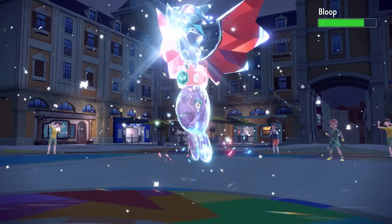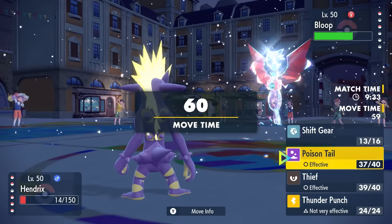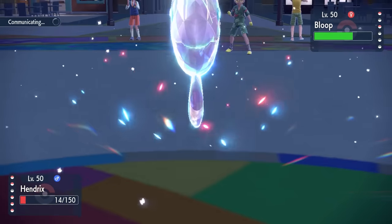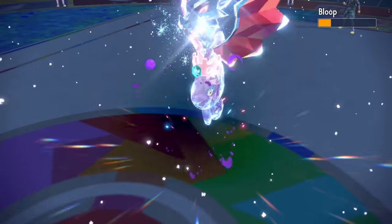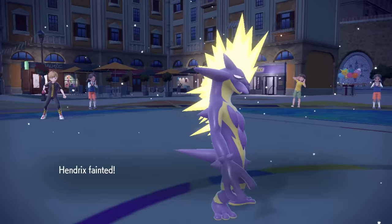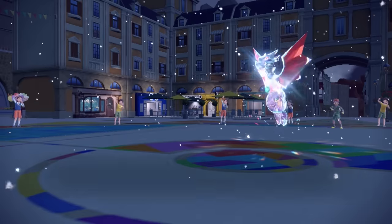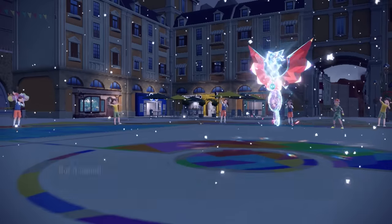As they go back into Alomomola, I have some health left but we know that thing has Rocky Helmet and I will die to the recoil. I go for another Poison Tail thinking if I get the crit I can kill — high crit chance, it doesn't happen, of course, because why would it when I need it to? So I knock myself out from the Rocky Helmet, which is fine because Toxtricity went on a nice little tear and showed off some total nonsense.